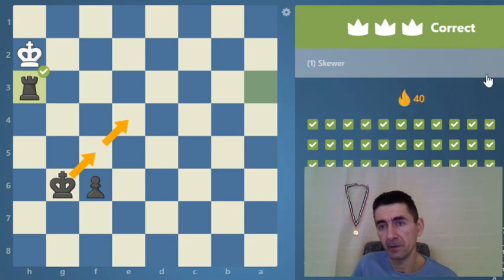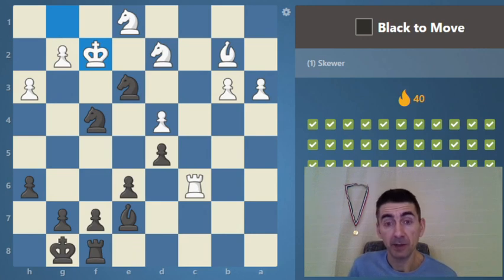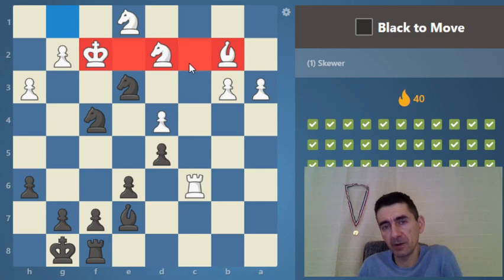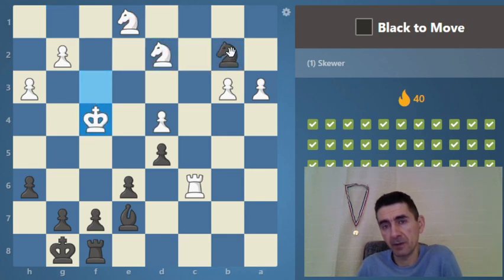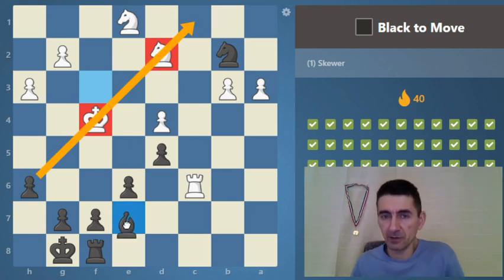Let's look at harder ones from 1400 to 1600. Black to move — in the end it will be a skewer. First we start with a double attack using the knight. When there are opponent pieces on the same rank or file with three squares between them, that's a warning sign for a knight fork — knight d1 forces the capture, and here comes the skewer: they are on the same diagonal so we skewer them with a check.